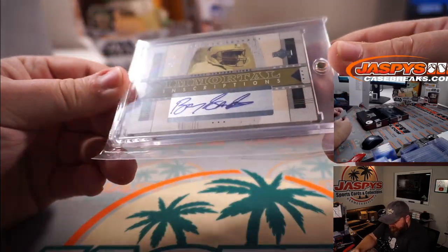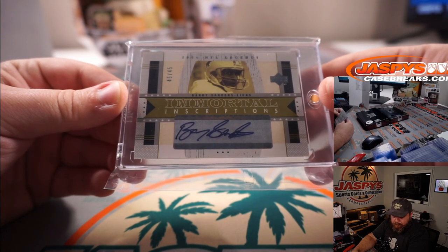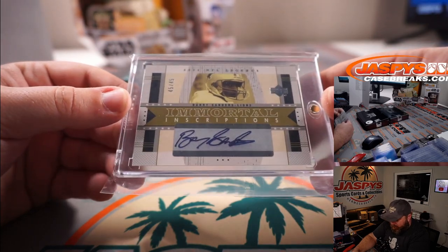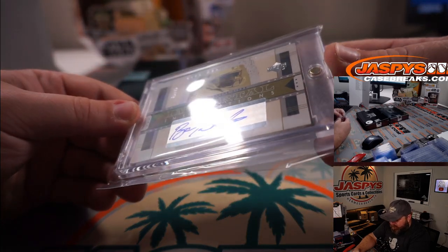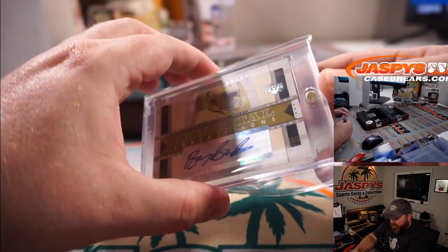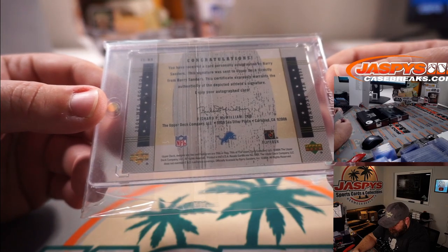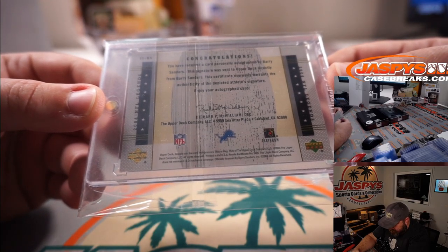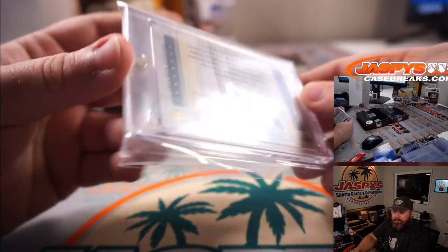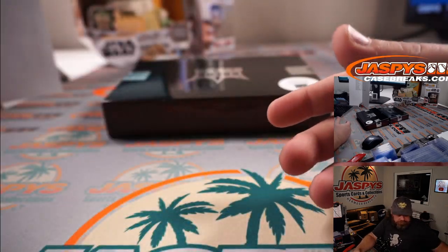Barry Sanders — the great one. Nick Stover in the S spot. 45 out of 45, immortal descriptions. Barry Sanders from 2004 NFL Legends. Well, that's kind of cool.